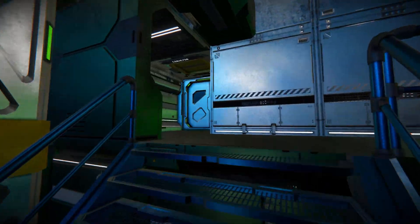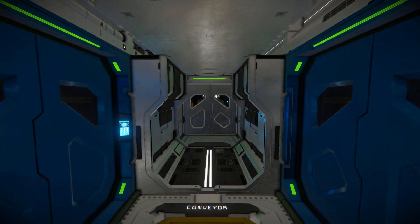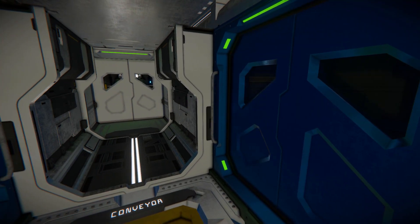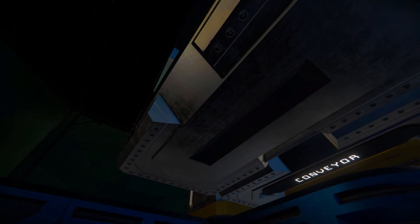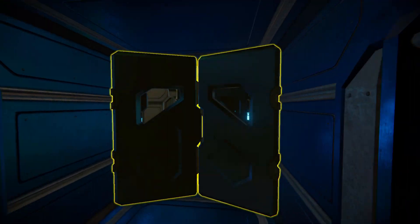Going further into the ship through this doorway, we come to a small intermittent section. The blue doors lead to a small living quarter area, and this door opens up to our medical bay to recharge, respawn, or even change your equipment. There's an air vent inside here and a little chair to sit on.